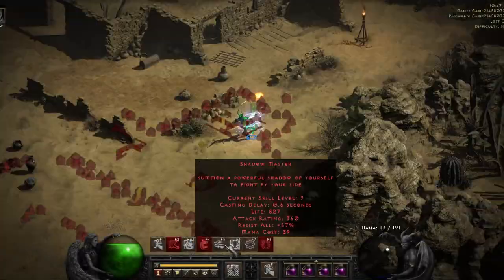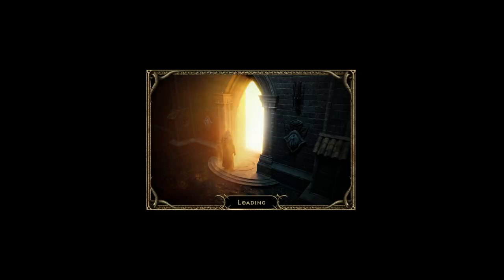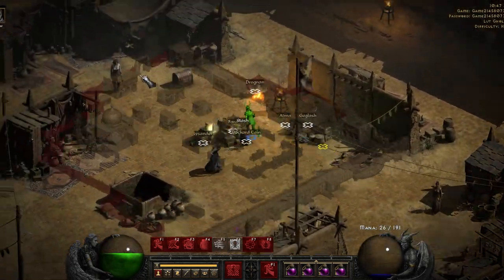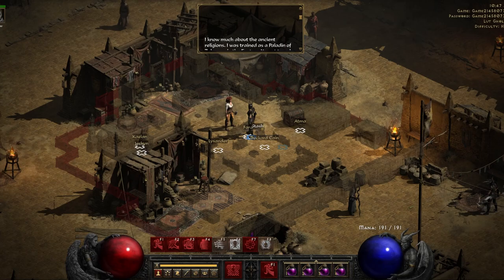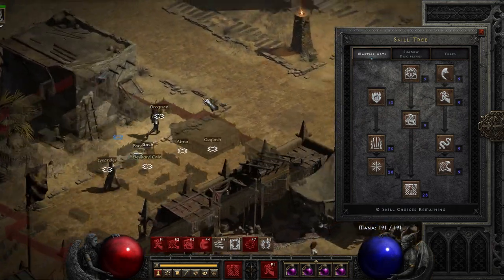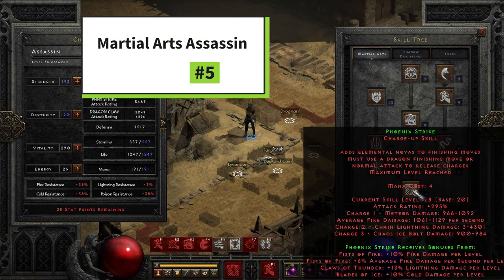Moving on to spec number 5 on our list — this one could also use some potential tuning. This is what the PTR is for: for people to test things out and for Blizzard to see whether there's additional tuning to be made. There's definitely potential for some of these specs to be tweaked additionally. Here we have the Martial Arts Assassin, definitely one of the specs that received the most quality-of-life changes and straight-up buffs.